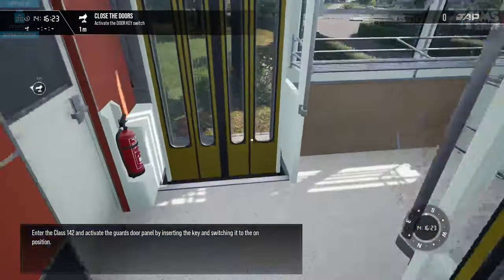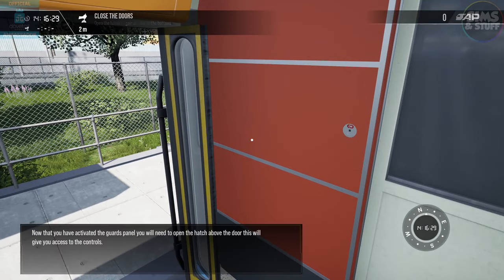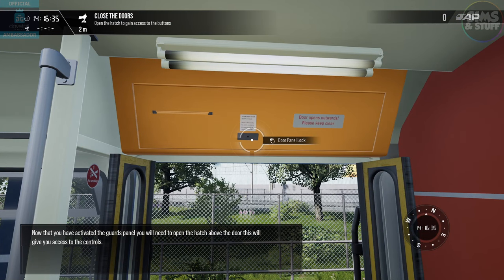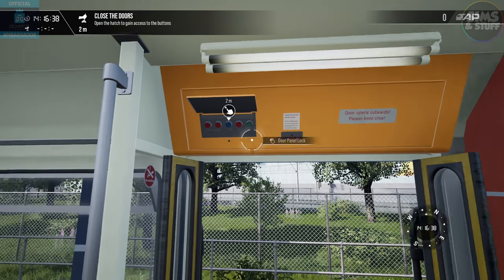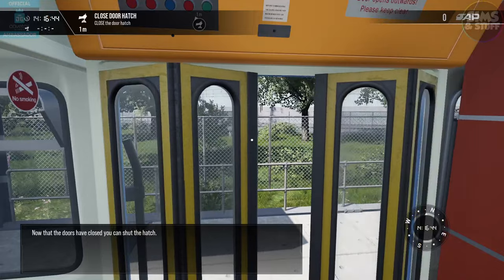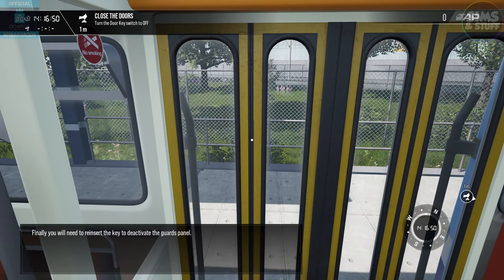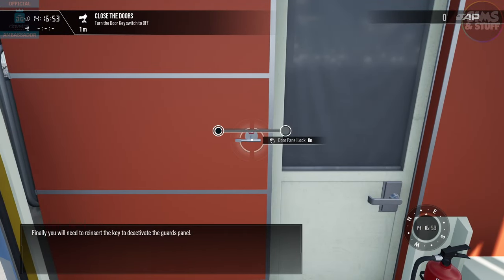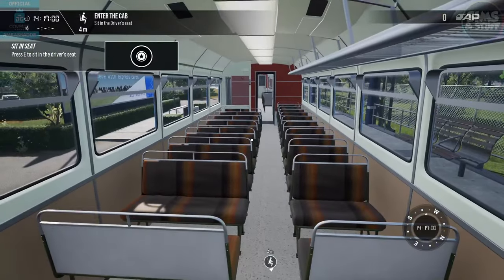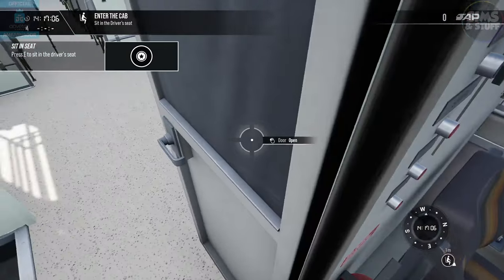Insert the door key to lock the panel. I like that bit of detail into the Class 142. Activate the guards door panel by inserting the key and switching it to the on position. Now that you have activated the guards panel, you'll need to open the hatch above the door — this will give you access to the controls. Press the close button to shut the doors. Now that the doors have closed, shut the hatch. Reinsert the key to deactivate the guard panel. When ready, sit in the driver's seat. Oh, look at those bus seats — so cool!